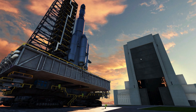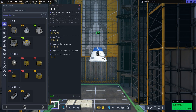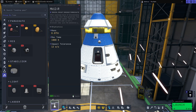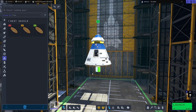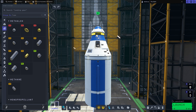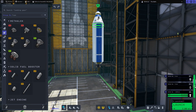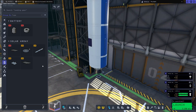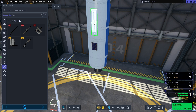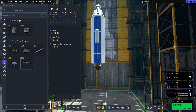Here we are in the VAB - let's start construction. I have a capsule with a small probe core on the top with a parachute on top. We will need a probe core, an engine, and some solar panels. I decided to add two small solar panels and a relay antenna right there.